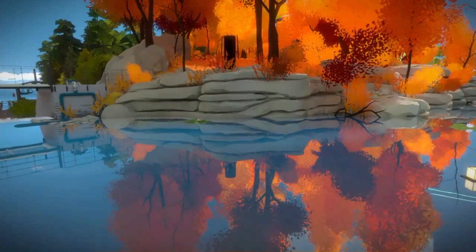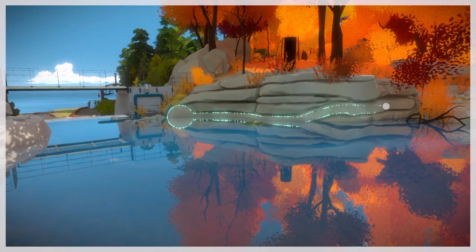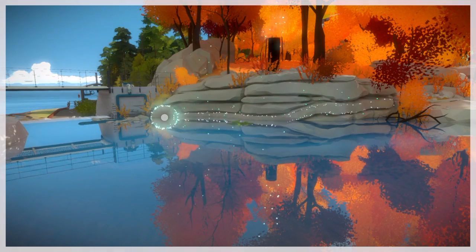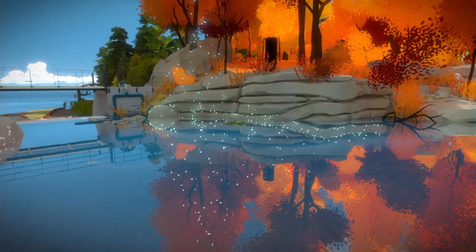Now over by the water, right above the waterfall, if you get in the right position, you can get both of these at once without moving. There's that one that's above the water, and the other one goes down into the reflection in the water.